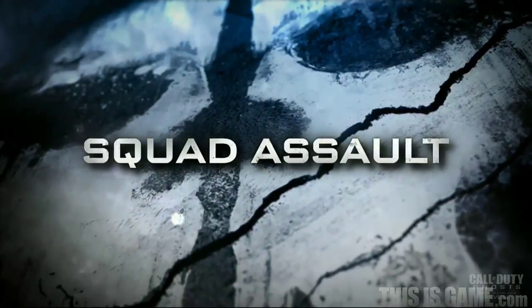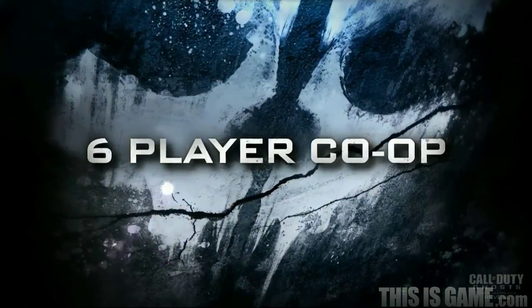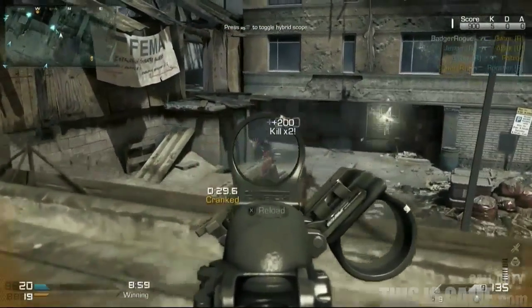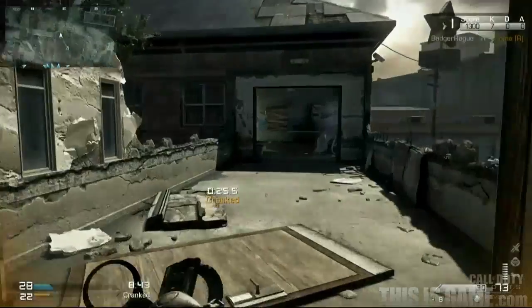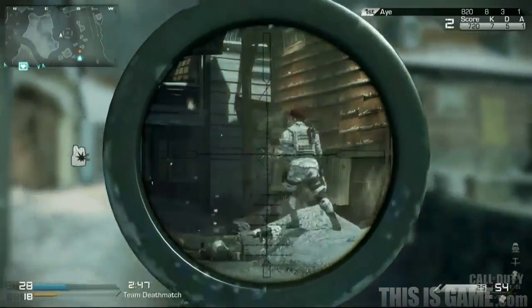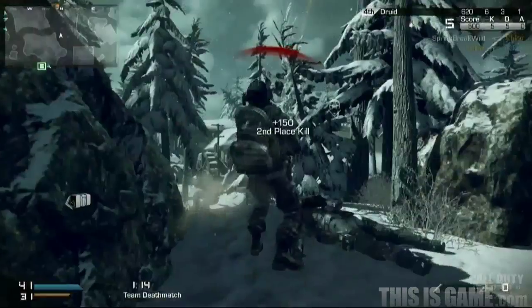And finally, in Squad Assault, you and your friends play in an epic six-player co-op match against an offline player's squad. You'll be able to matchmake against squads made by players around the world, or choose one of your friend's squads to assault. You can challenge these offline squads with five other players, or go in solo with five of your squad members.